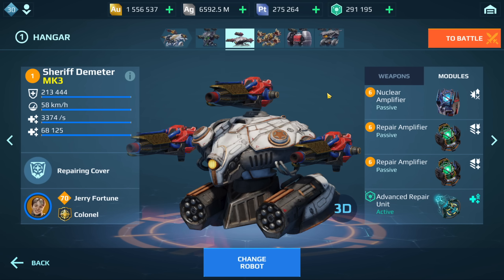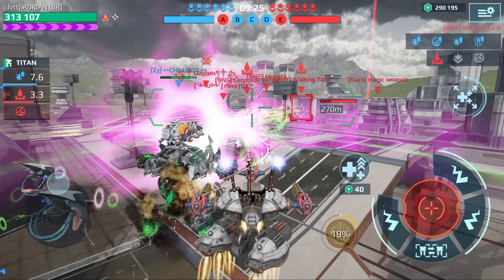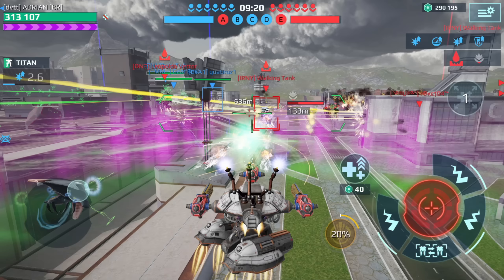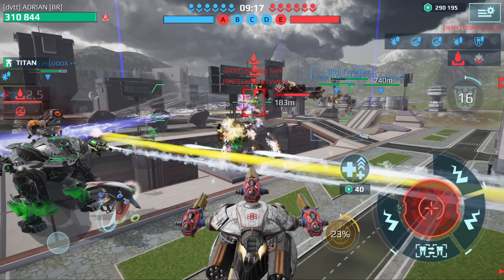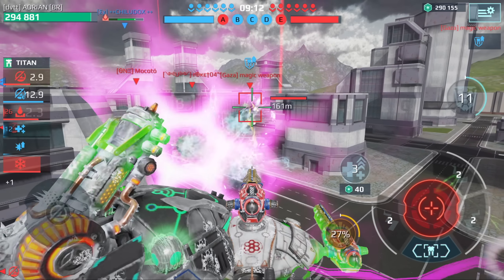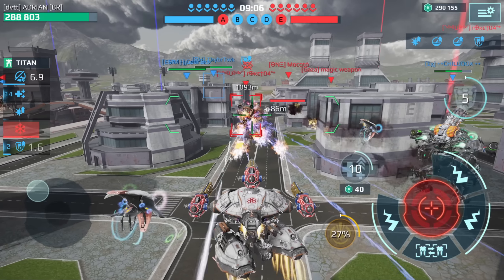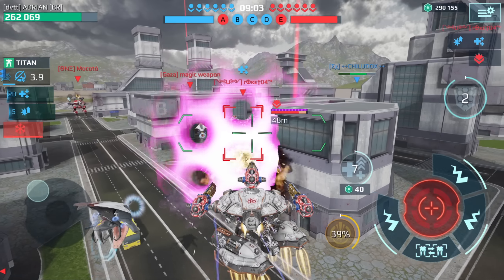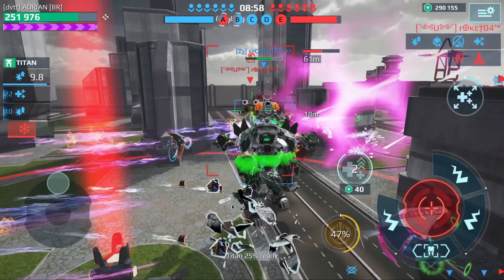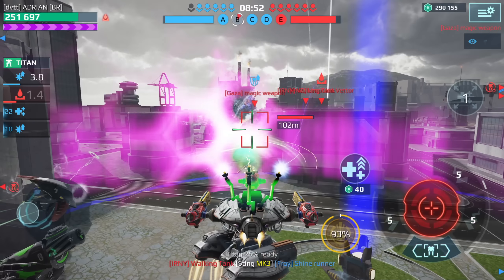Let's jump into some gameplay of the Igniter build. I'm going to teleport to this guy and give him some support. These guys are actually making their way to our home beacon — we have to be careful. This guy is pushing me; I got locked down. Let me try to support this Fenrir and maybe deal with this Khepri — I'll teleport to this guy and give him a shield and some healing.